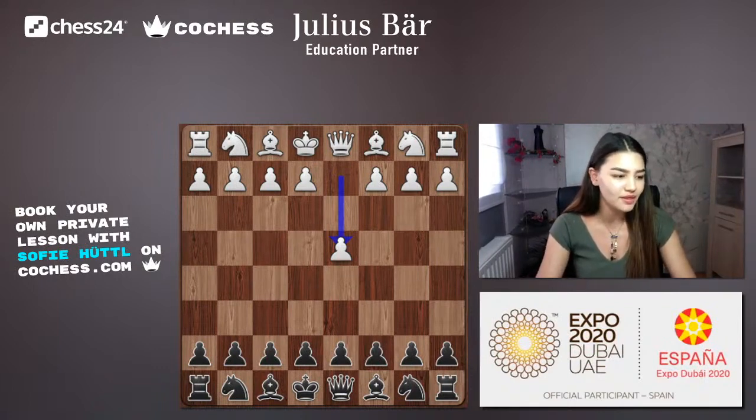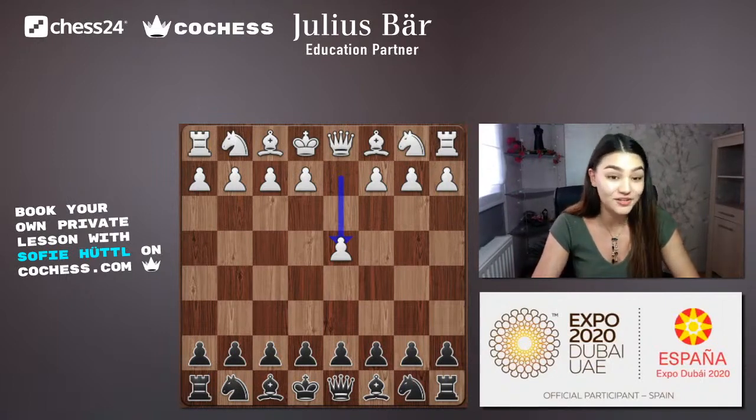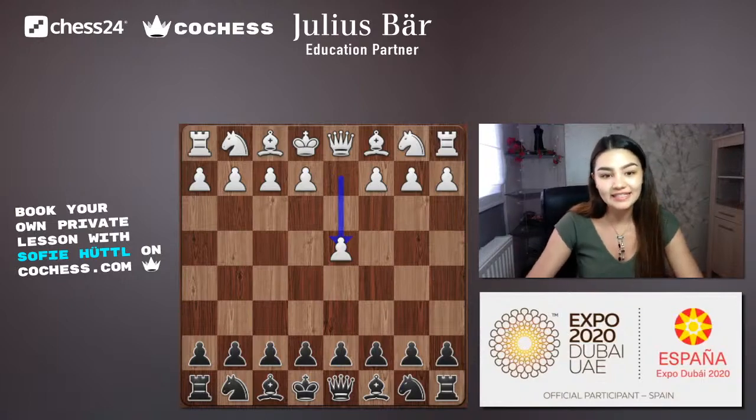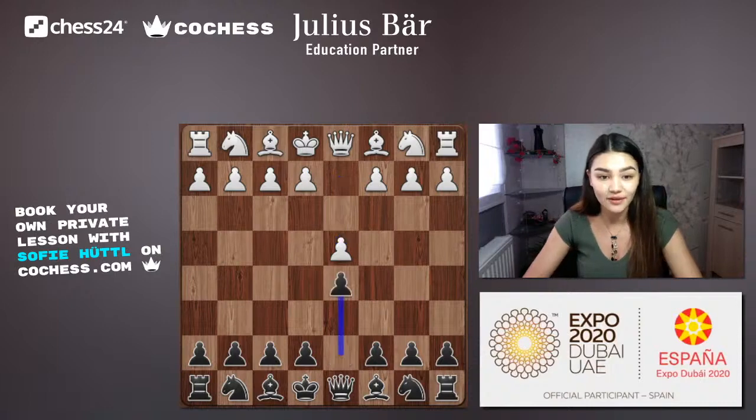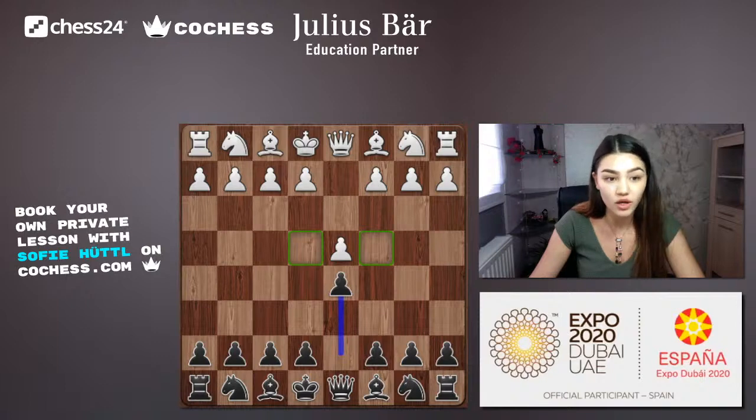I'm an e4 player myself — e4 gives black many options like e5 or c5. Kasparov chose d4, and Kramnik responded with d5. The idea behind d4-d5 is to take control of the central squares: d4 watches over e5, and d5 controls e4 and c4.